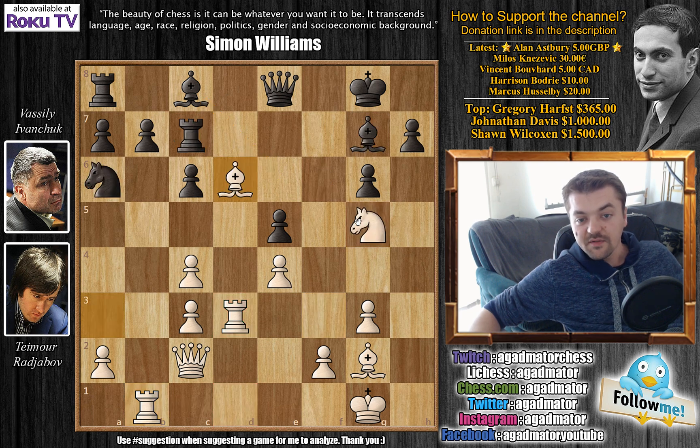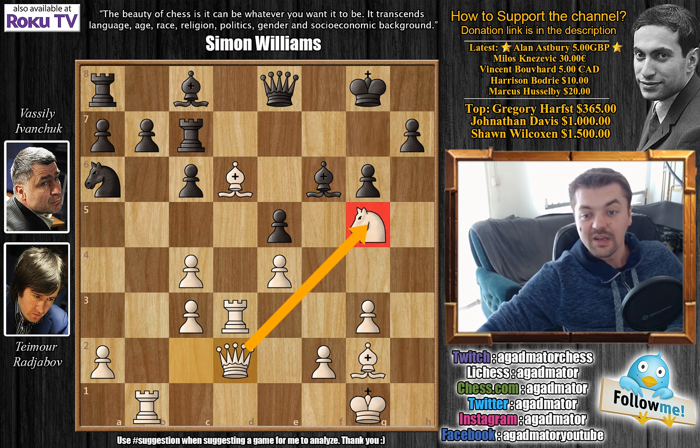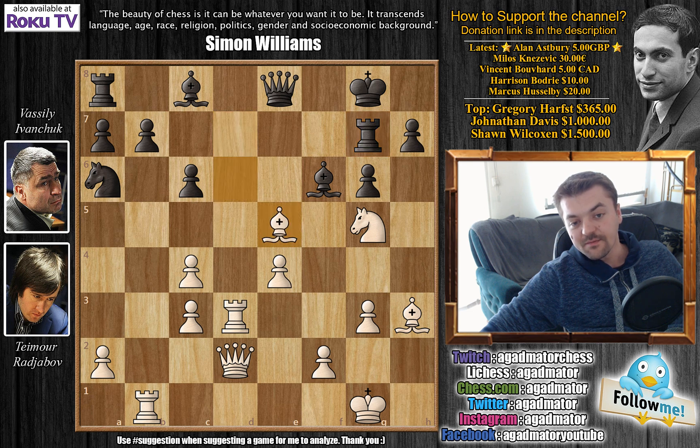After bishop to d6, Ivanchuk plays bishop to f6. Rajabov declines the rook — instead he plays queen to d2, increasing pressure on the d-file and protecting the knight on g5. Ivanchuk now plays rook to d7 since the knight is no longer attacked on g5, and then comes bishop to h3 attacking the rook, rook to g7.